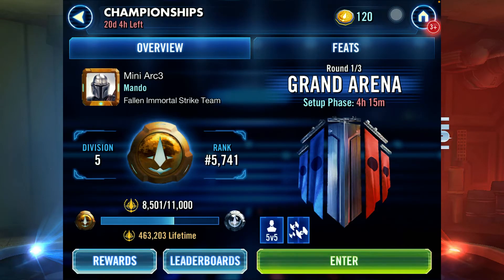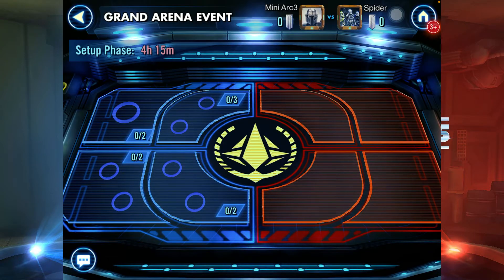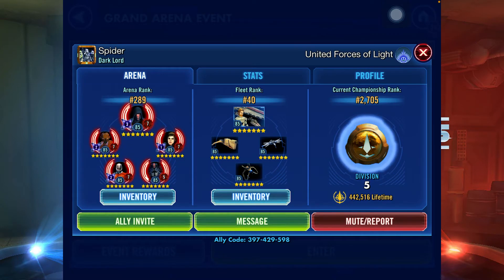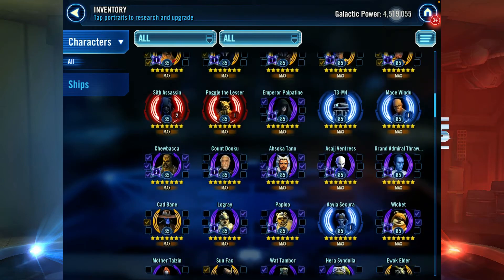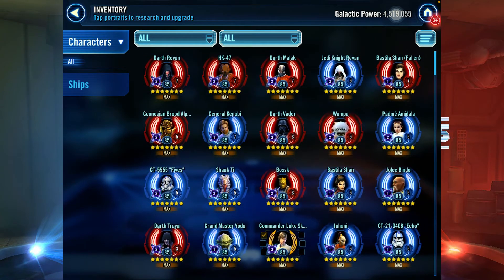For tip number two, we go to our Grand Arena setting. I want to give a big shout out to Spider Dark Lord Spider, because I will be using him as my example. As you can see this is the Grand Arena loadout. Before we set our defense, we click on our opponent's profile, and clicking it will immediately show you his inventory, his stats, and his general profile.